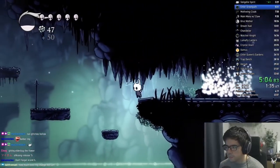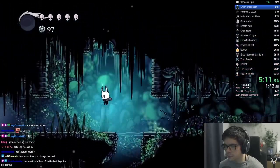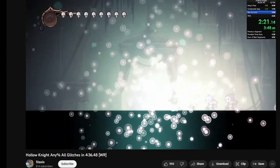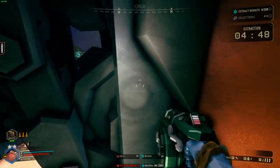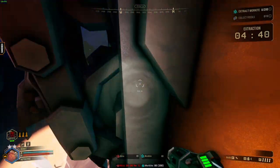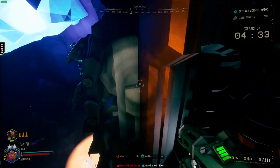I still remember watching Hollow Knight speedrunners like Fireborn to figure out what I could do with the knight, and being delighted by seeing shortcuts I would never have known otherwise, and then seeing an all-glitches speedrun and realizing there was so much more I didn't know that was nearly incomprehensible. It's why I really love that there is drop-pod clipping. It's not always a huge gain of time compared to just entering when Molly does, especially at the side entrance clip. But it's skill-based, and having the knowledge that it's even possible is just so satisfying. And I'd like to thank the devs for understanding why it's such a vital piece of this game.